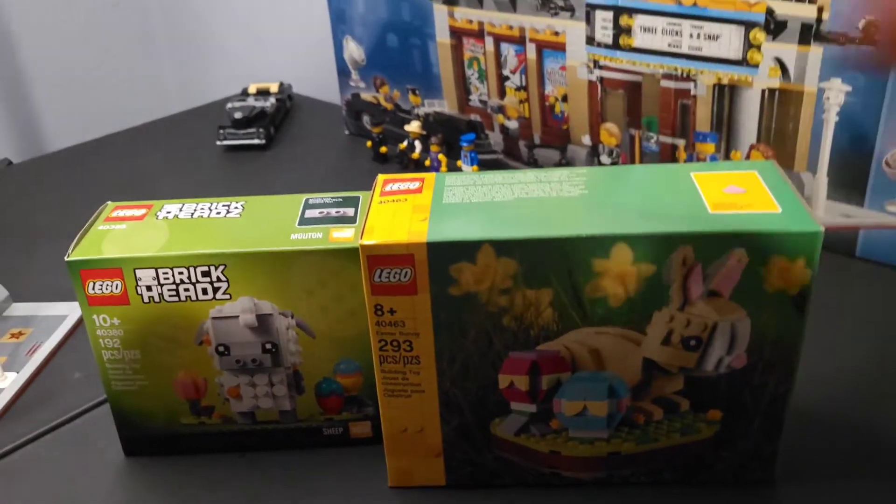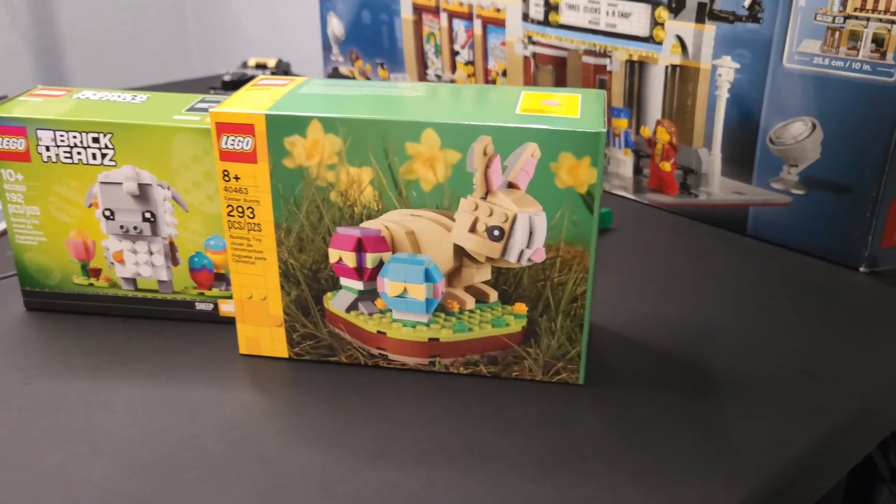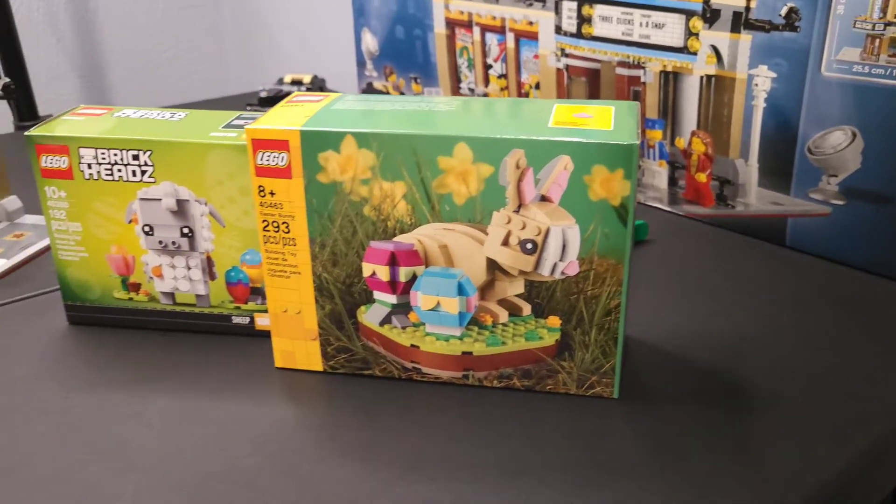Since Sunday is Easter, we're going to build the brick heads — the sheep, the Easter sheep, and this Easter bunny, which will be a nice decoration for the house. Thanks for watching guys, I hope you enjoyed this LEGO City update. Don't forget to like, share, and subscribe for more content coming real soon. I appreciate it — we'll see you on the next one!